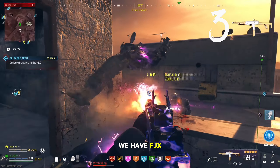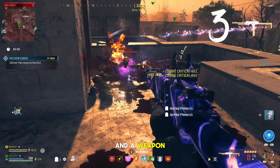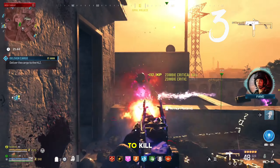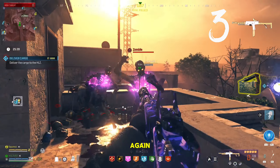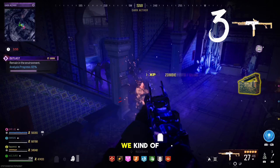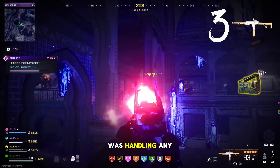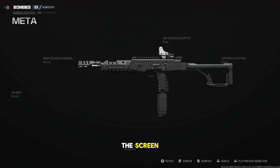At number 3 we have the FJX Horus, a weapon that was launched in Season 3 Reloaded and one that I personally enjoy playing with quite a bit. What makes this weapon special is the time to kill and the fact that it's extremely mobile. Paired with the Mag Holster Folding this weapon becomes an absolute beast and makes any tier super easy. As you can see we went into Tier 3 as well as the Elder Dark Aether and this weapon was handling any sort of zombie really well. The loadout will now be on screen.